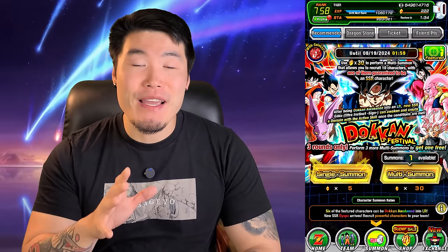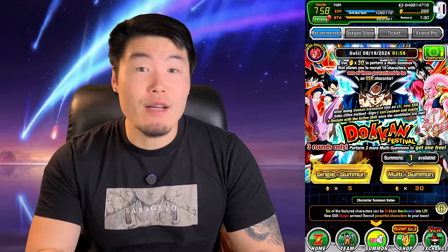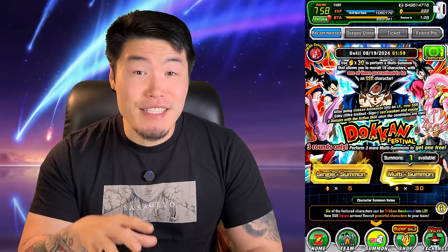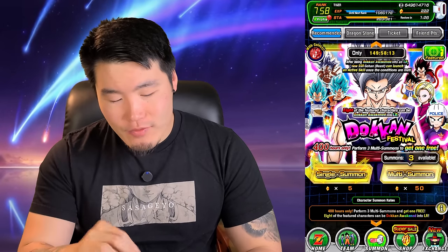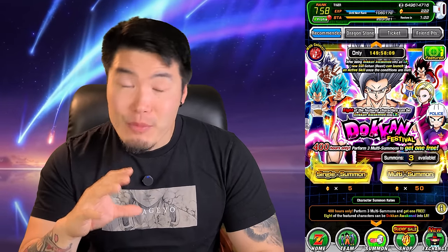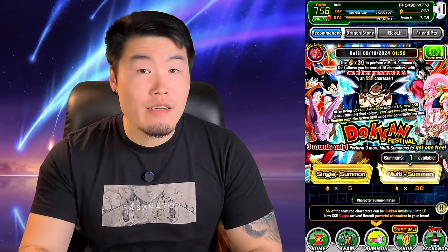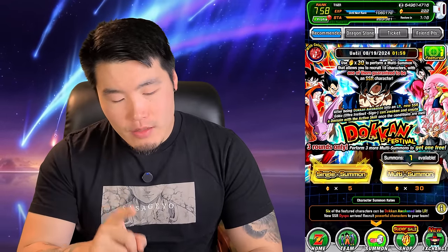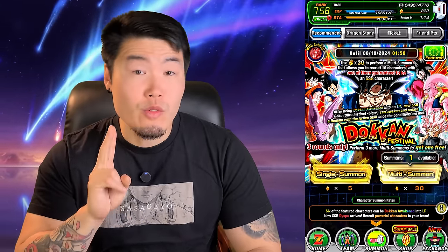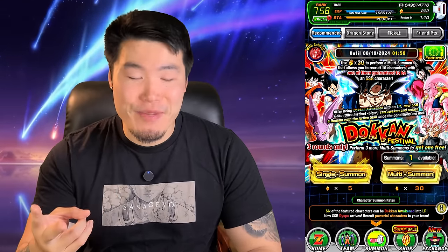What's going on guys? Welcome back to another Dokkan Battle video. Today we are going to be summoning for the new LR Ultra Instinct Goku. After what the Beast Gohan banner did to me, I'm pretty low on stones, so we're not going to be able to do too many summons here. But we should still have enough stones for two full rounds, and you never know what could happen.